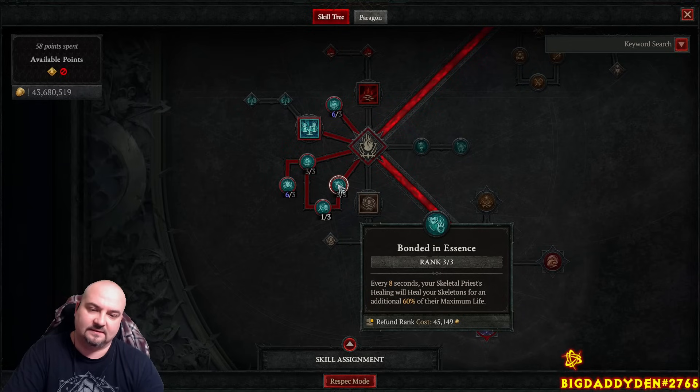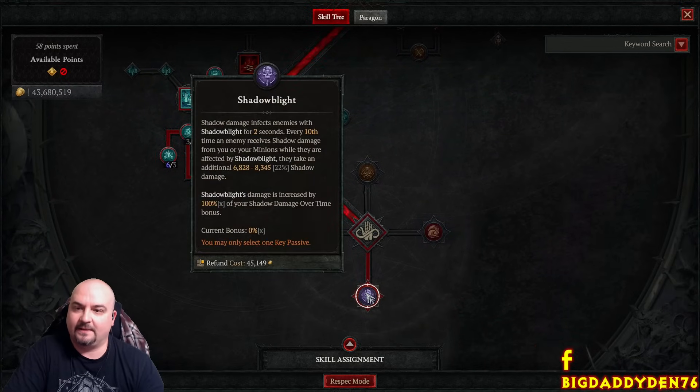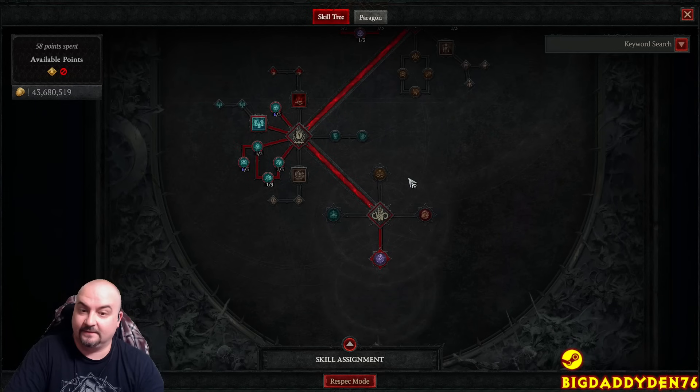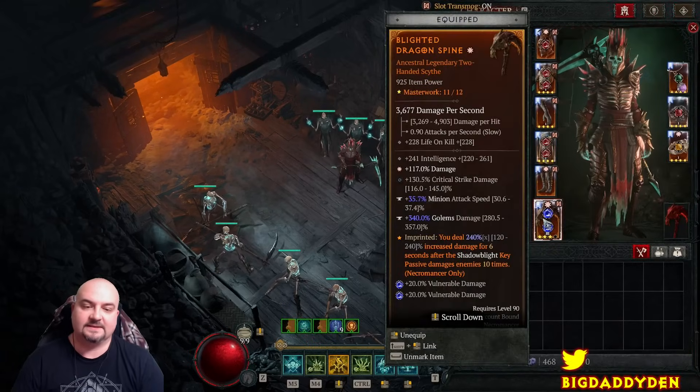Max out Bonded Essence - every 8 seconds your skeletal priest's healing heals your skeletons for an extra 60% of maximum life. That way your pets just never die. The Shadow Blight passive: every 10th time an enemy takes shadow damage from you or your minions, they're attacked by Shadow Blight dealing additional shadow damage. Shadow Blight damage is increased by 100% of your shadow damage over time bonus.